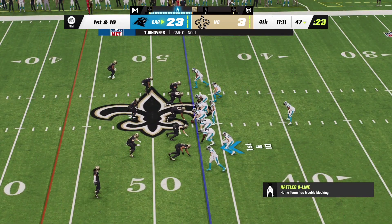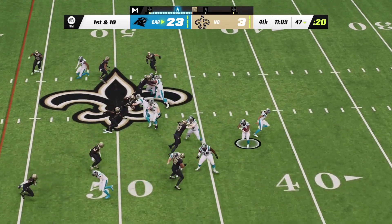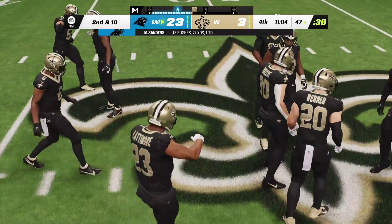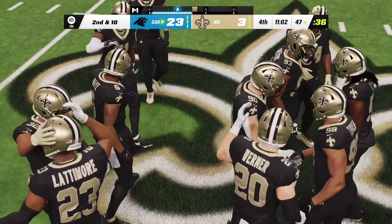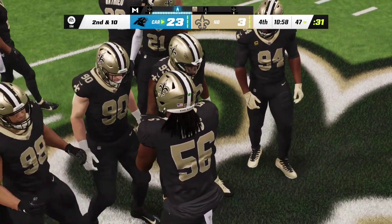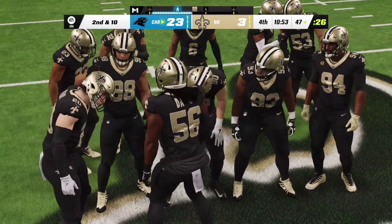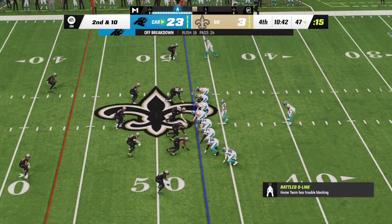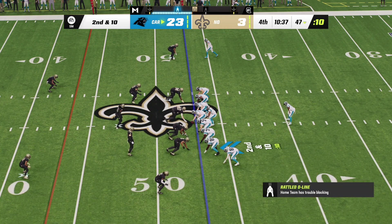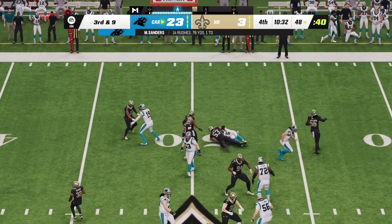Good starting position for the Panthers — first and ten on their side of midfield at the 47. They start on the ground with Sanders and they're going to stop him right at the line of scrimmage — no cutback lane to be found. Second and ten. A run blitz defensively — in a pass blitz you're trying to scheme someone open to get to the QB, but in a run blitz you're trying to cover up gaps and holes so they can't run the football.